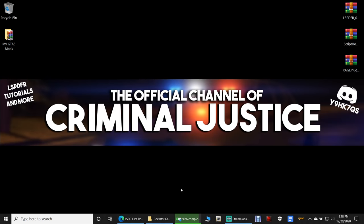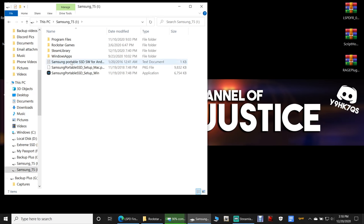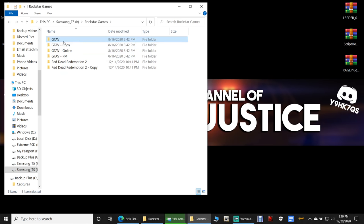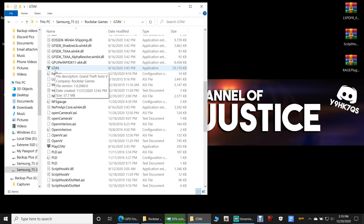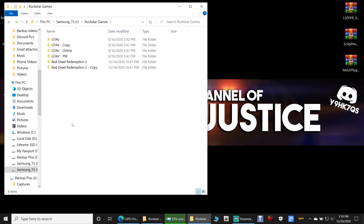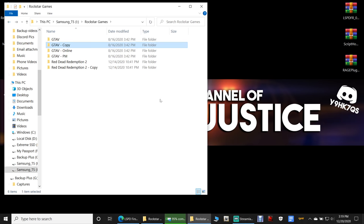Epic users, open up File Explorer, go to This PC, select the drive where you installed GTA5, go to Rockstar Games or Epic Games, whichever it says. You also want to make a backup copy of your GTA5 main directory. Make sure you're on version 2060.0, then right-click the GTA5 folder, copy it, and paste it as a backup. Here is my backup copy of my GTA5 for Epic — it's on version 2060.0.